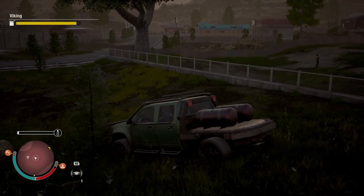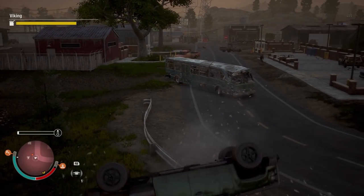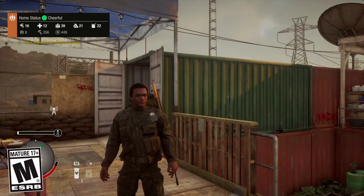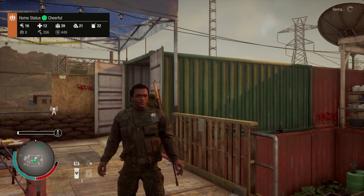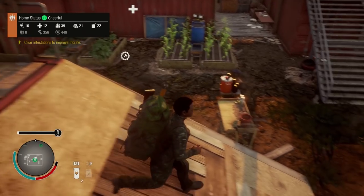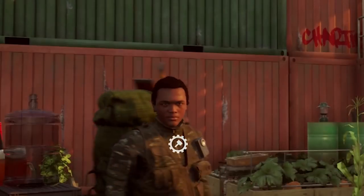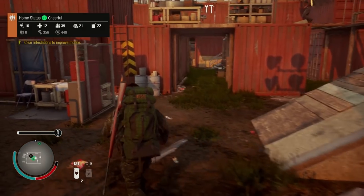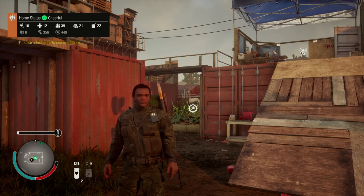It seems to be pretty efficient on fuel as well as armor. Hey, how's it going guys, Spy here and welcome to another State of Decay 2 episode. Today what we are going to be doing is destroying one of our facilities here to replace it with the auto shop, so that we can upgrade a vehicle, add some armor to it, and do whatever we can to make it zombie proof.